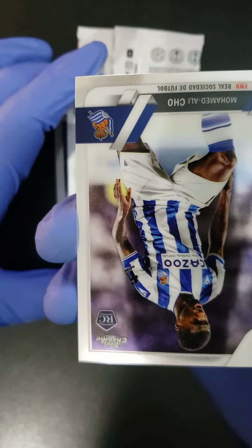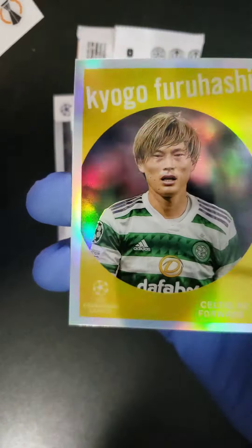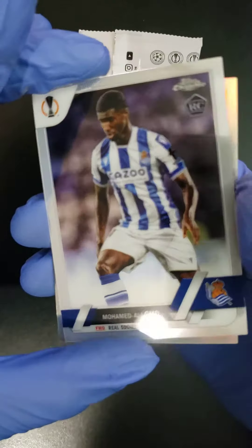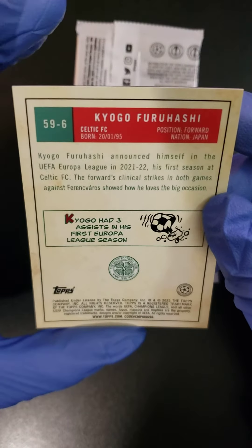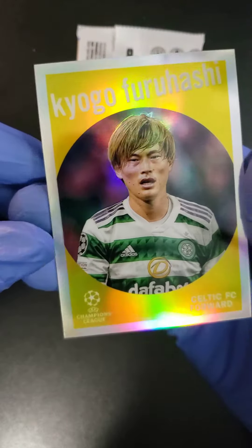Third card — upside down — oh, what's this? Kyogo Furuhashi, Celtic FC forward. Okay, hold on — is that a numbered card? We don't know yet. Hold on. And a Muhammad Ali Cho — so we end up with one of these yellow cards. Not numbered, but a Kyogo Furuhashi.